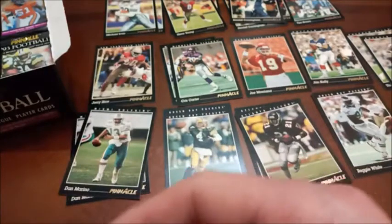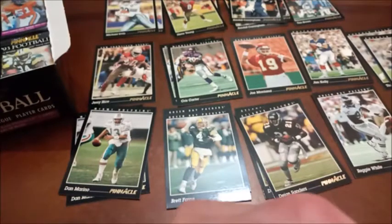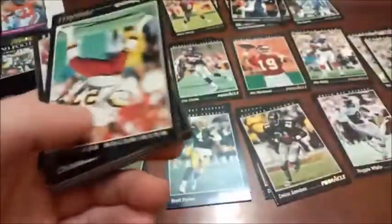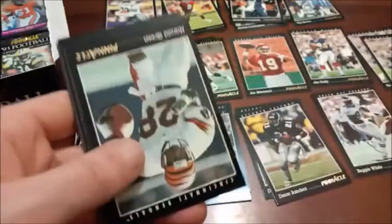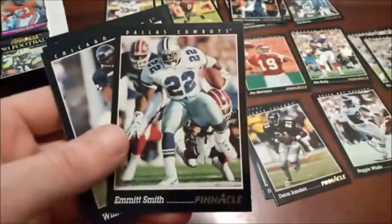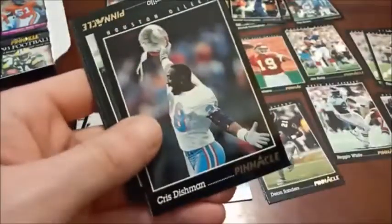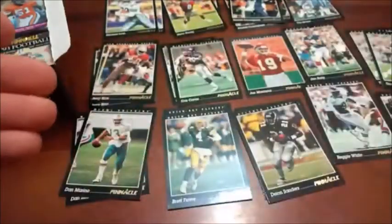These packs are really kicking my rear end today. There we go — that was the worst one of the bunch. Brad Edwards, Charles Mann, Hostetler. There's another Jerry Rice — we said it and it happened. Daryl Green is also a Hall of Famer, and there's our first look at Emmitt Smith's base card — not too shabby. Put him down next to Reggie White. Chris Dolman, Christian Okoye — the Nigerian Nightmare — and we're certainly more than halfway through our box here.